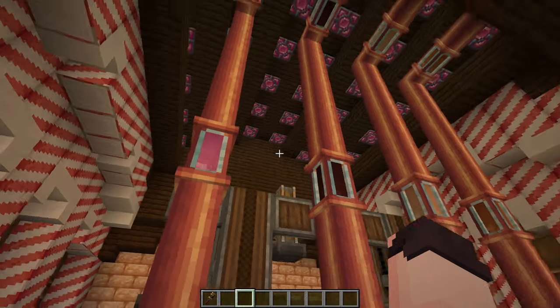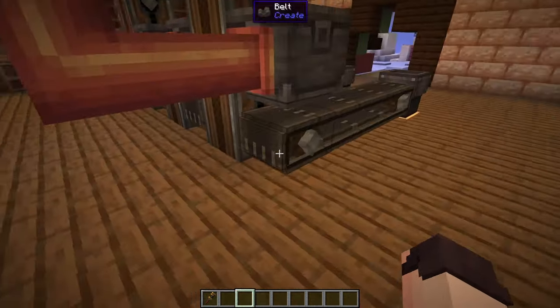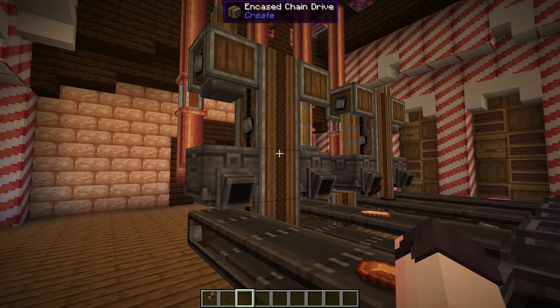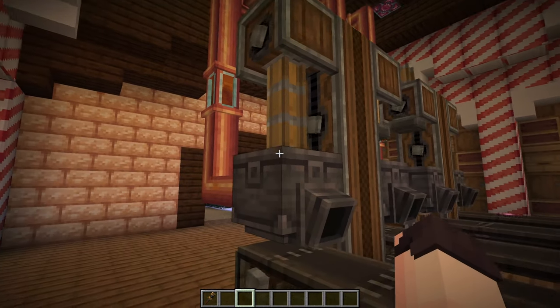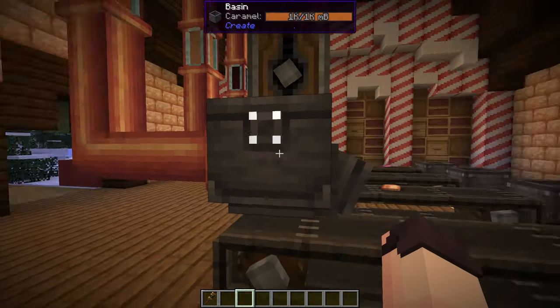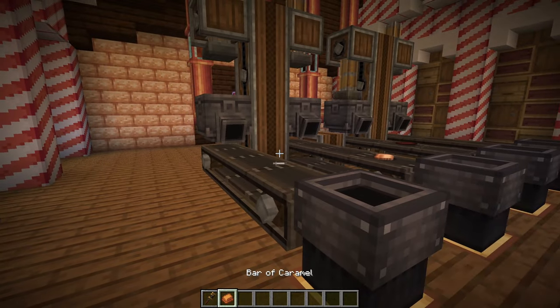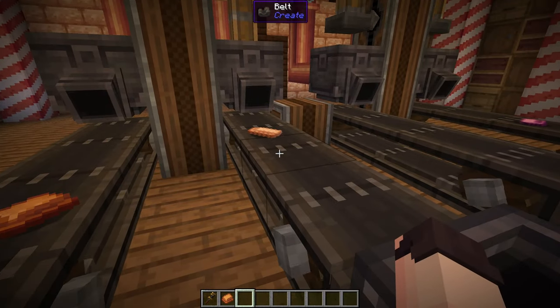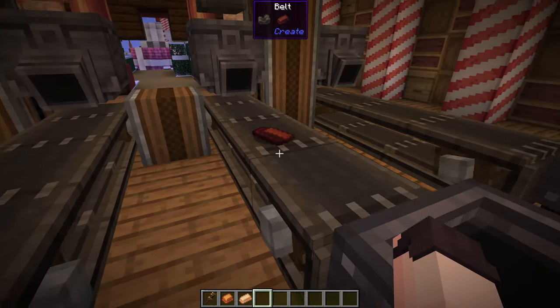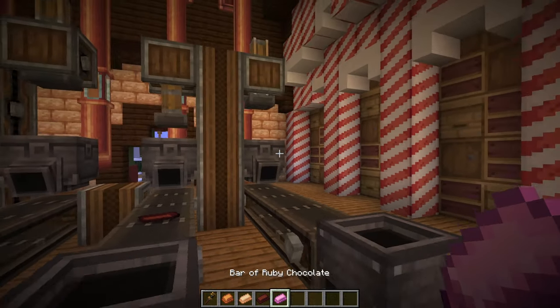Back to our chocolate and caramel production. We can take the liquid forms we produced earlier and turn them into chocolate and caramel bars by piping the liquid into a basin and then using a mechanical press to make the bars, which come out on the belts. So here we have a bar of caramel, then a white chocolate bar, here is the dark chocolate bar, and finally we have our ruby chocolate bar.